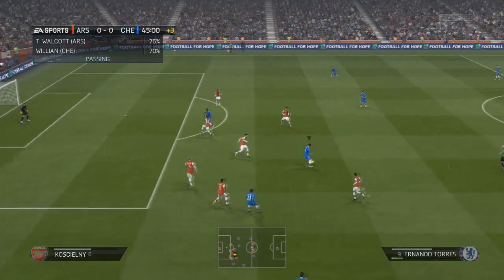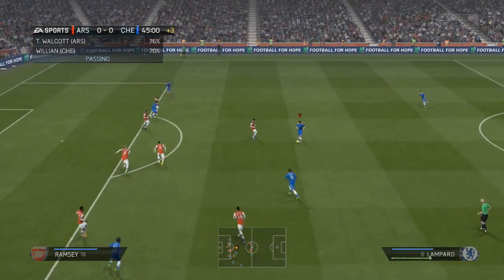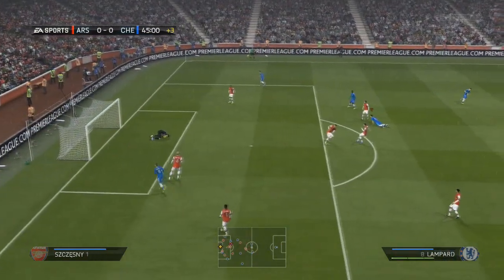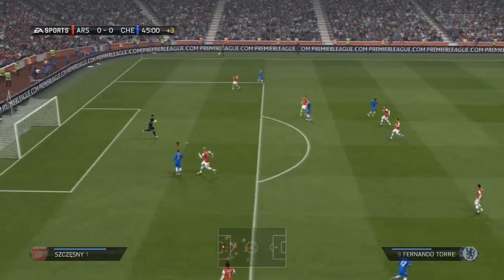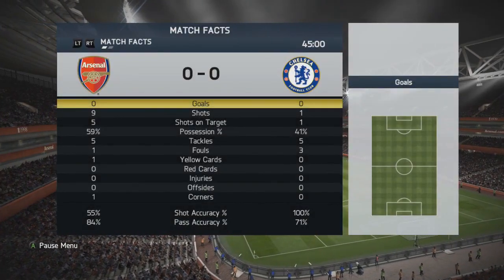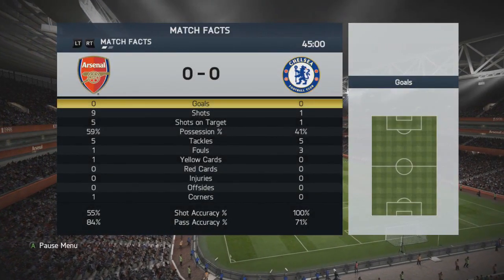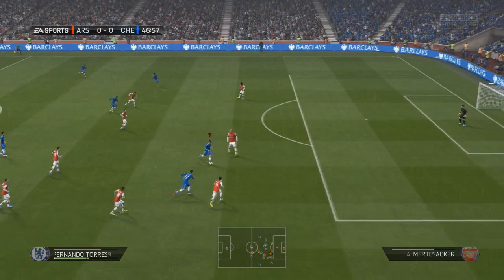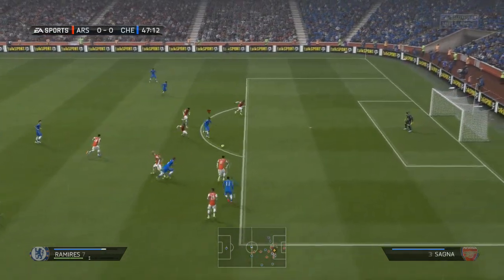We're actually going to catch them on the break into first half stoppage time. Frank's going to take a nice turn around Aaron Ramsey, who's trying to look for one of the bottom corners, but unfortunately he smashes it straight at Chesney, and we're only able to keep it at 0-0. Those stats at half time — wow. 60-ish percent possession for Arsenal, nine shots, five on target, and that Frank effort in stoppage time was our only attempt at goal.